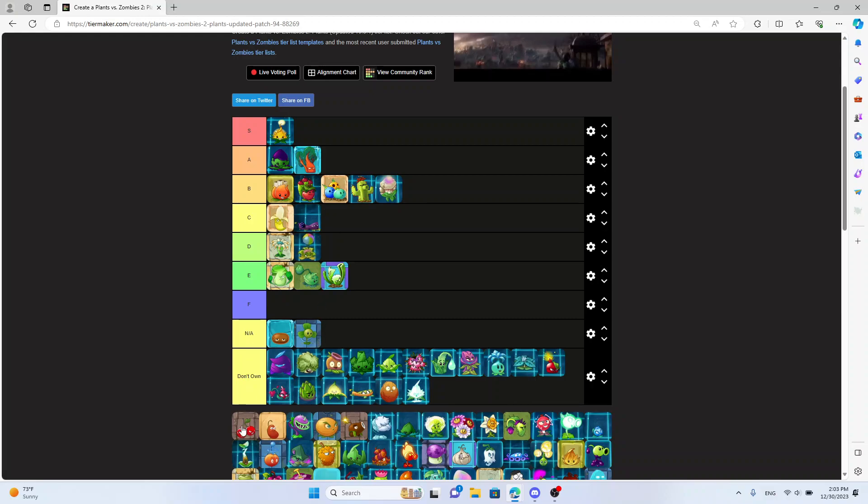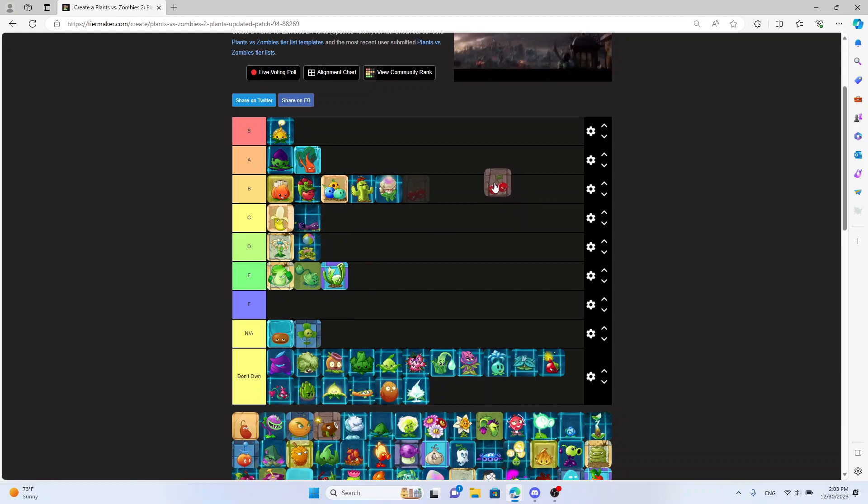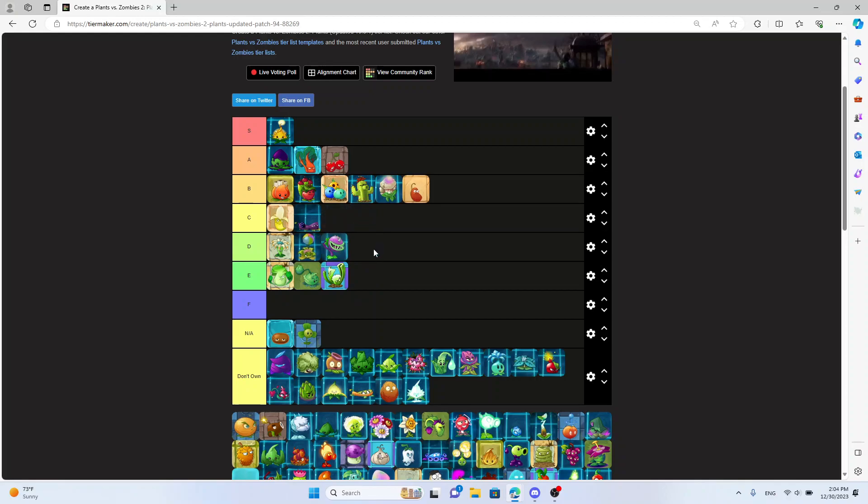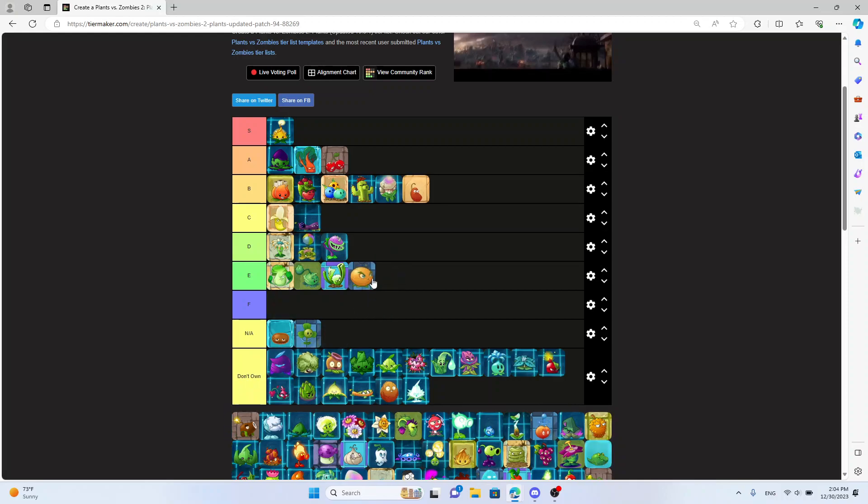When paired with Blover it's pretty good. Cherry Bomb — B or A? I'd say A tier, you can't go wrong with Cherry Bomb. Chili Bean — that is a good one to start with, B tier. A good starter — just instantly kill a zombie, pretty good. Chomper — D tier, because it's Chomper. It looks sick, don't get me wrong, but eh. Citron — E tier, Citron's bad in my opinion. Too expensive for too little. Same with Coconut King — too expensive for too little.